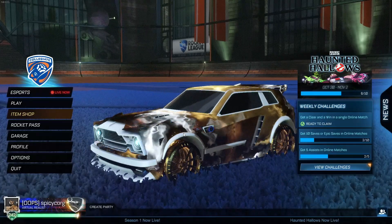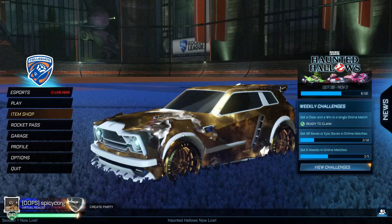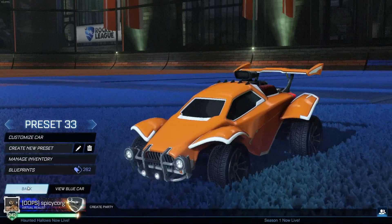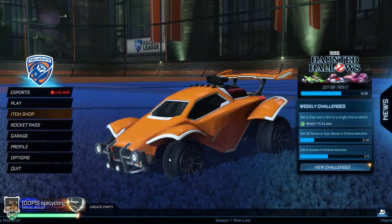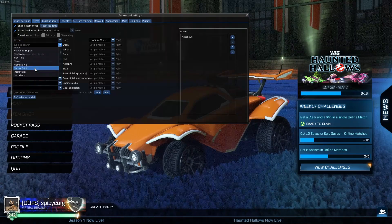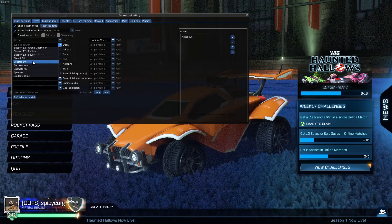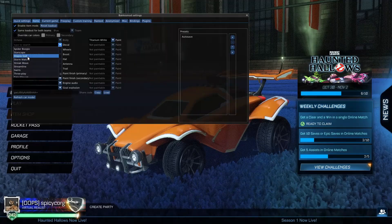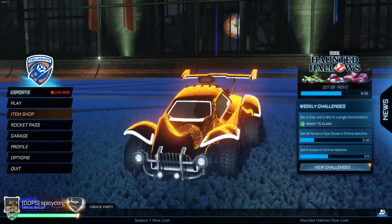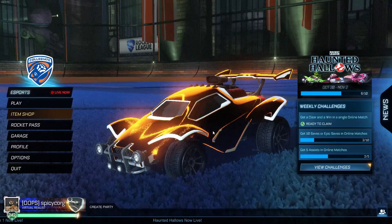I didn't actually go out and get any of these yet because right now they are very, very expensive and I'm on a tight budget, so we're gonna check them out in Bakkesmod, which is basically the same thing anyway. Let's hop into a new car, do a new preset, and go into Bakkesmod. The first item we're gonna check out is the decal — it's called the Stipple Gate. I'm not really sure how you'd pronounce it; maybe someone can let me know in the comments.